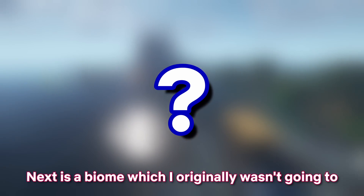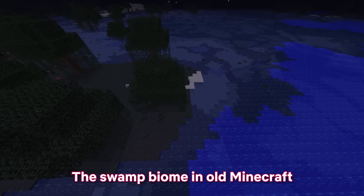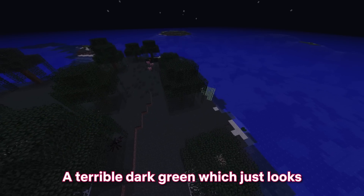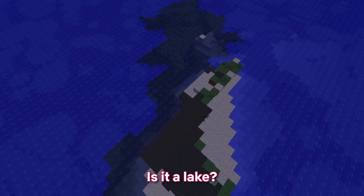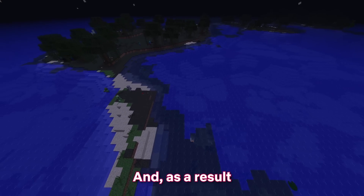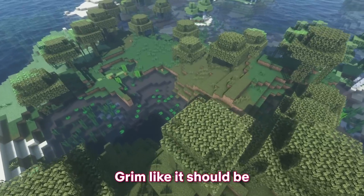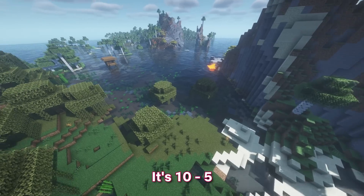Next is a biome I originally wasn't going to include, but I saw it during production and had to throw it in. The swamp biome in old Minecraft looks absolutely disgusting — it has a really weird hard border with other biomes, a terrible dark green which looks like slurry, and a confusing mix of land and water. The modern equivalent has the same identity problem, but the borders are far smoother, and while the green is still grim, it's at least tolerable. Ladies and gentlemen, it's 10-5.